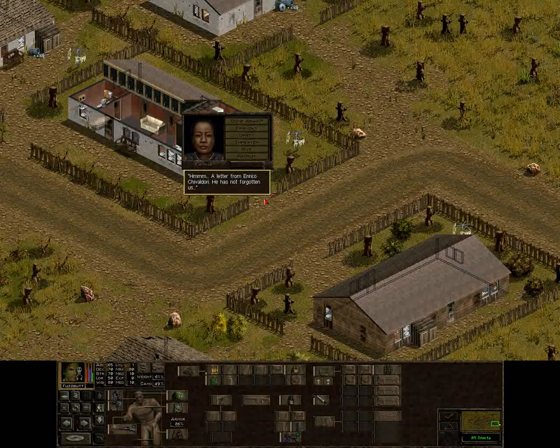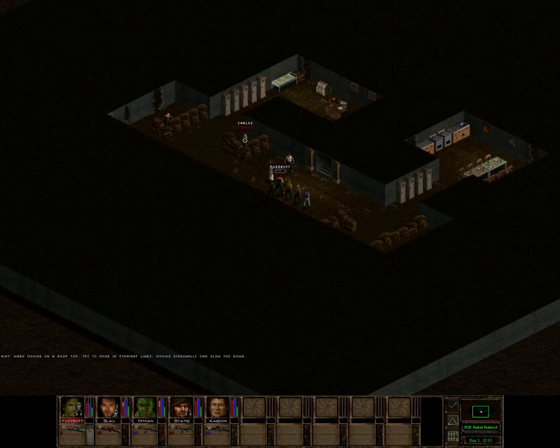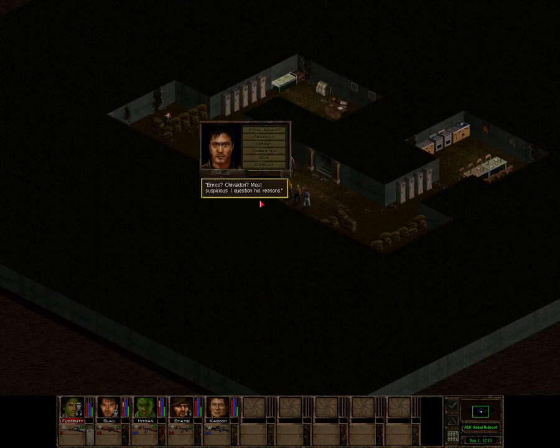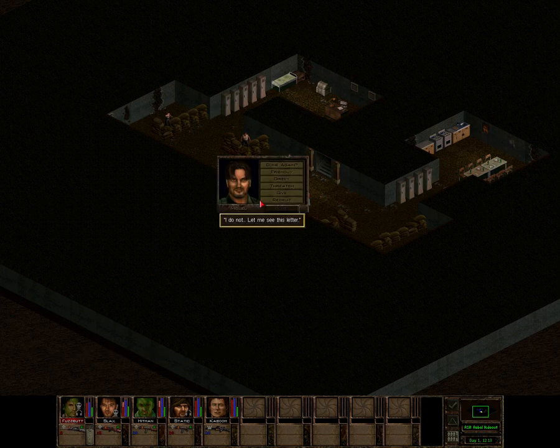Are they going to take me right to the rebel leader? Do not move, and no one will die. Fatima says they are here to help us — she says she has proof, Carlos. Enrico has enlisted mercenaries to aid us. I have a letter addressed to Miguel, signed by Enrico himself, and it contains details of the night we helped him flee Auroko — details only he would know. Enrico Chevaldori? Most suspicious. I question his reasons. Let me see this letter.